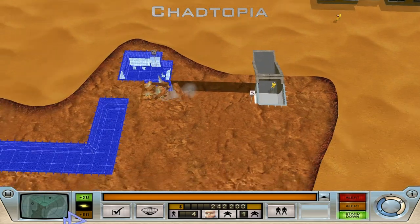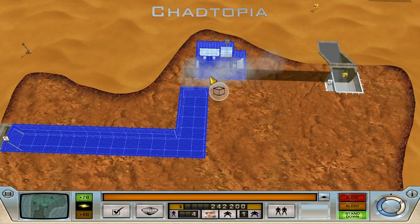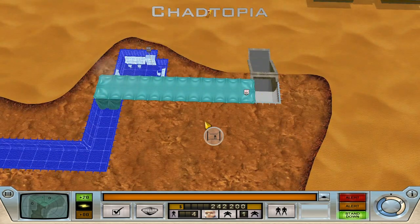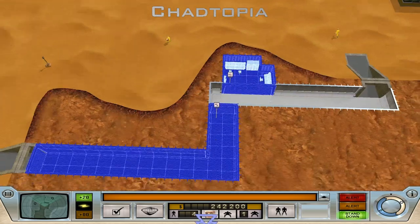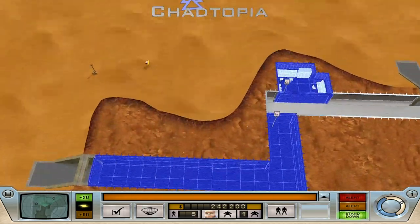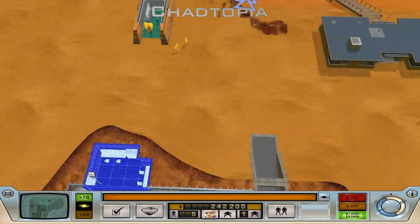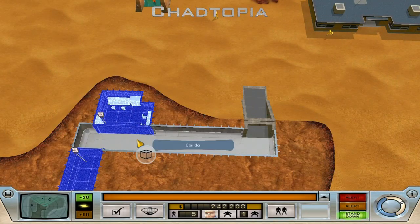For those of you who aren't familiar with this particular game, this was published by Elixir. Unfortunately they did not survive, but the people who helped design this were some of the people who worked on Theme Hospital - one of my most enjoyable games, one of my favourites. Who can't beat projectile vomiting and bloaty head? There's the first corridor.